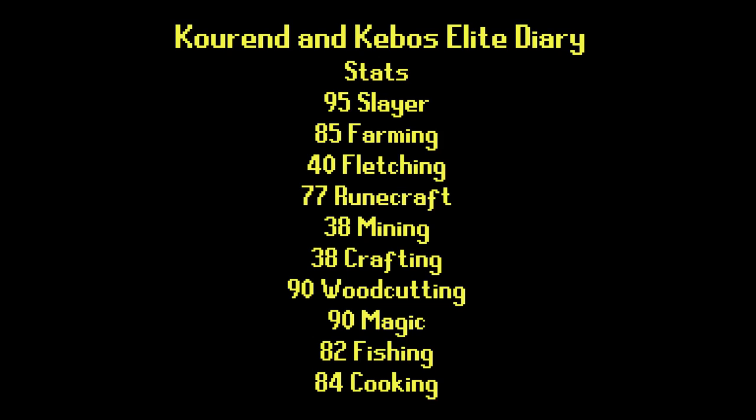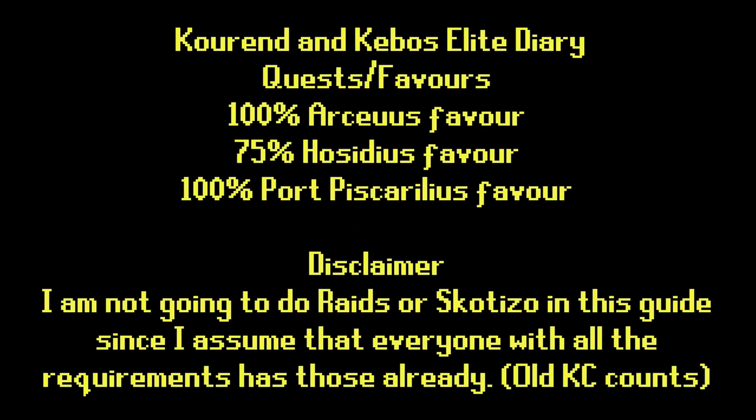All of those stats can be boosted as far as I know, even the Slayer one, since you don't need a Slayer task to kill a Hydra. The quest and favor requirements for the Elite Diary are 100% Arceuus favor, 75% Hosidius favor, and 100% Port Piscarilius favor.